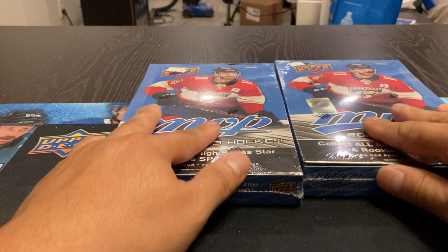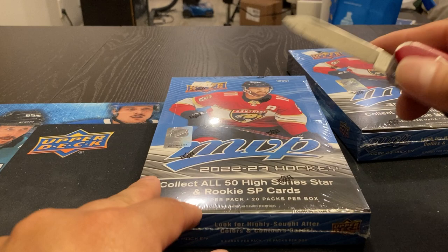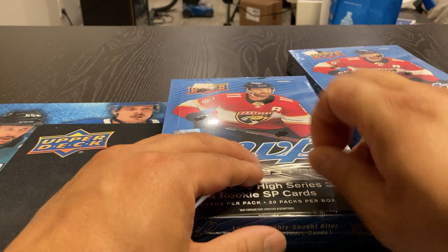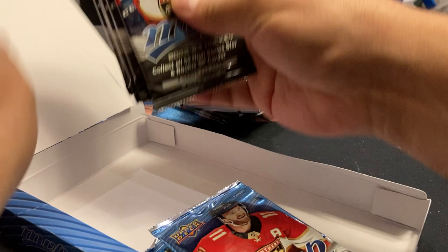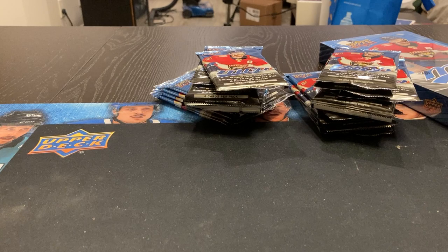Anything changed from last year? 8 cards per pack, 20 packs per box, so that seems to be the same. And there's collect all 50 high series stars and rookie short frame cards. This looks to be about the same — I don't think they've changed anything. This gives you something to break until Series 1 or Tim Hortons or whichever one's coming out next.